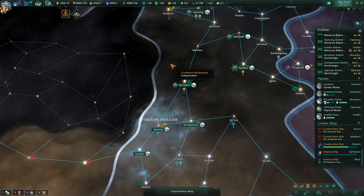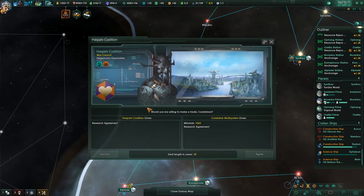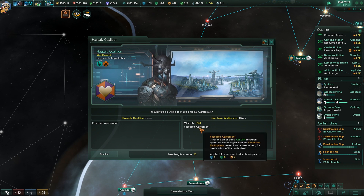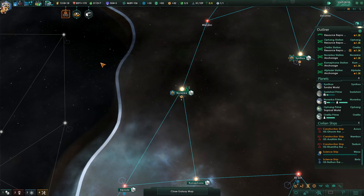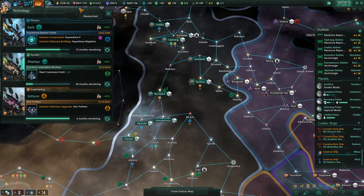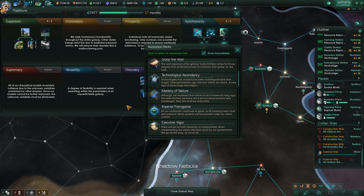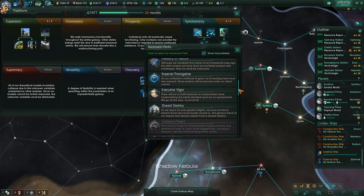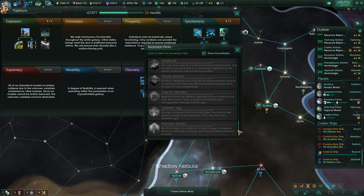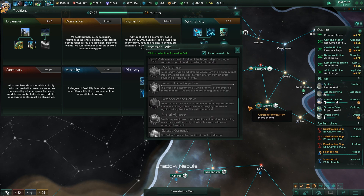We're going to take a very large hit to our energy once this colony builds up. They want a thousand minerals for their act, and I'm actually going to take that. That 30-year deal is really going to help us because our research still sucks. This 8,000 minerals is about to disappear because we are about to get star fortresses, and with the star fortresses we're also going to get the chance at habitats, which I am definitely going to set up, because we need energy and habitats are excellent at energy.